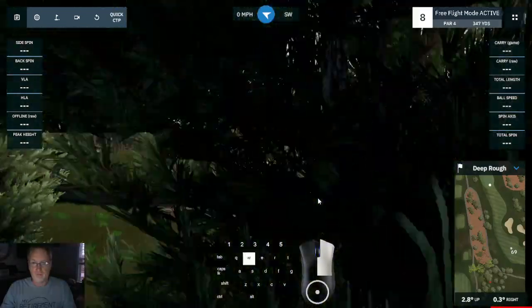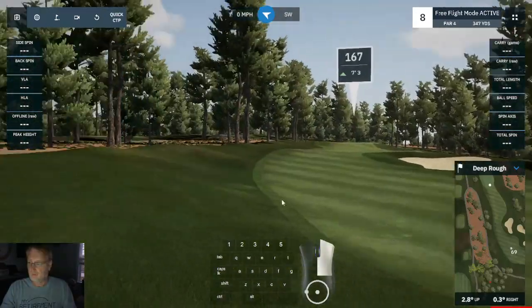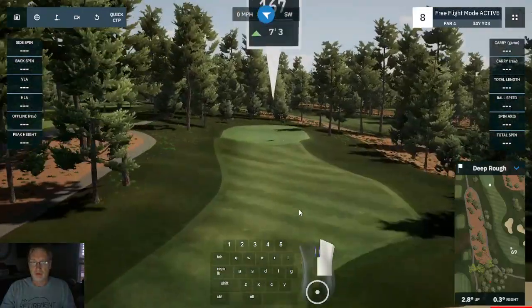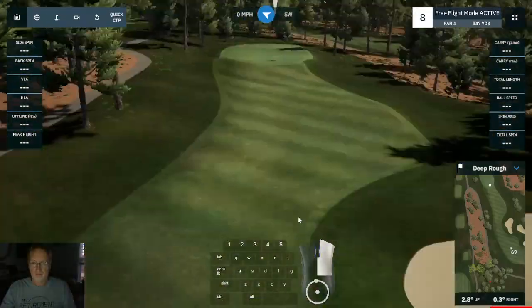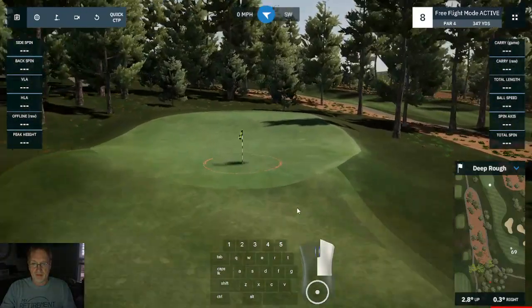You can literally fly around the entire golf course. Moving your mouse left and right will turn you. Moving it up and down lets you look around — you can actually look around the entire hole.